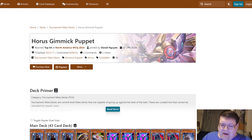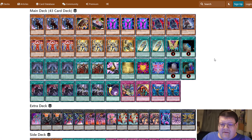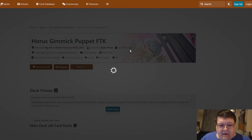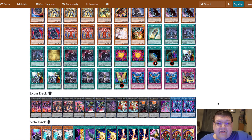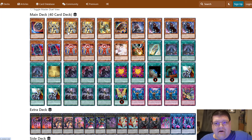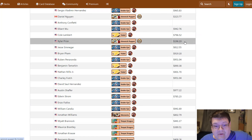The Gimmick Puppet thing is a little bit more expensive — the $300 mark. What's costing you the most money in the Gimmick Puppet stuff? It's the Horus package. You could play without the Horus package — I don't recommend it — but you would shave down a lot of value. This Gimmick Puppet list is $196, but once again if you cut those Thrust out, because of the Horus package it's the same thing. The rest of this deck is nothing, but that consistency the Horus package gives you for about $150 is really pushing this price point.